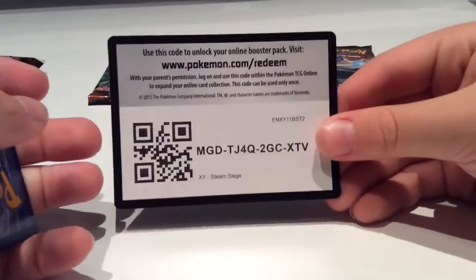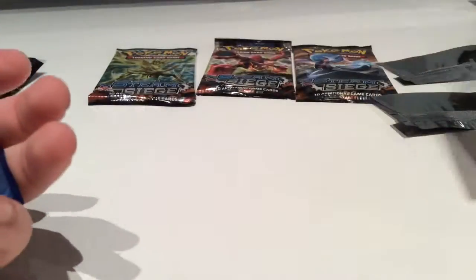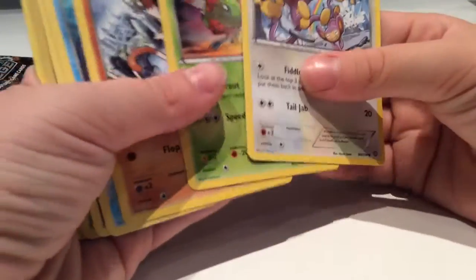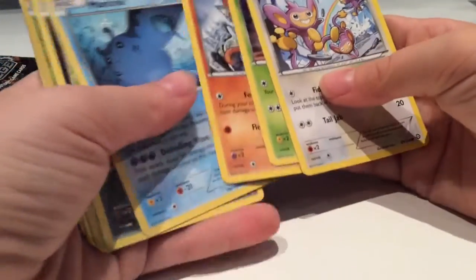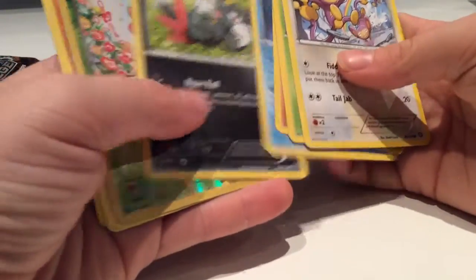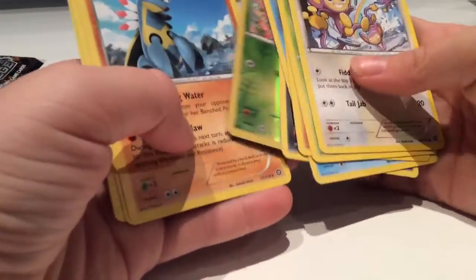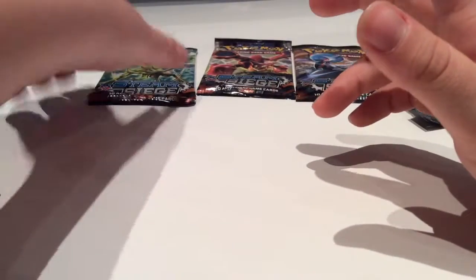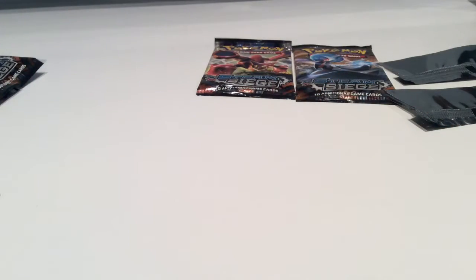We're going to give away the cards. Okay, so we got a Palma, a Yama, a Manky, a Mantan, a Sneasel, a Heatmor, an Armaldo, a Klang, a Lampent. I don't know how to pronounce it, you guys — I'm not good at pronouncing names. Sorry about that, I just don't want to open it because I don't want to hit anything anymore because these are hard to open.